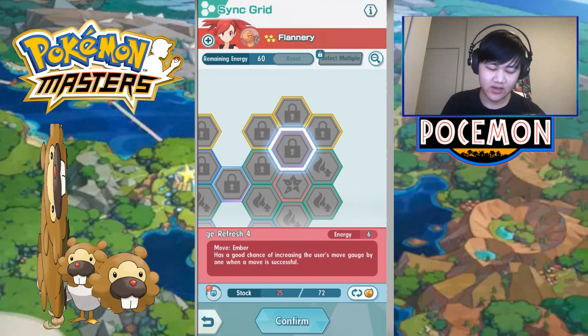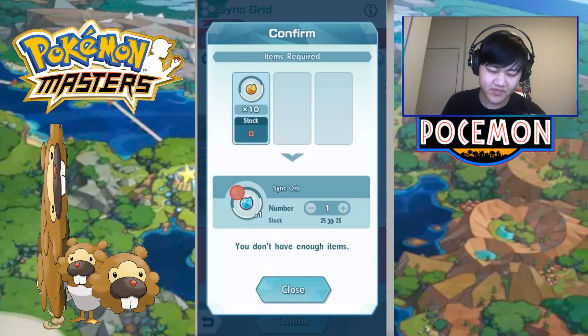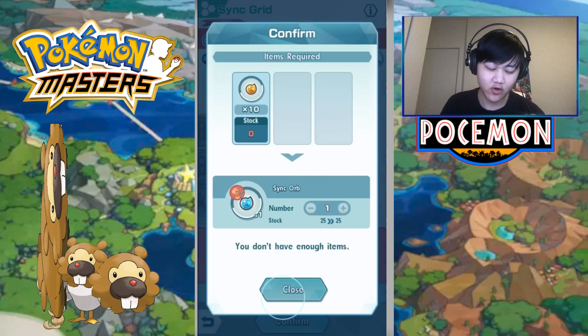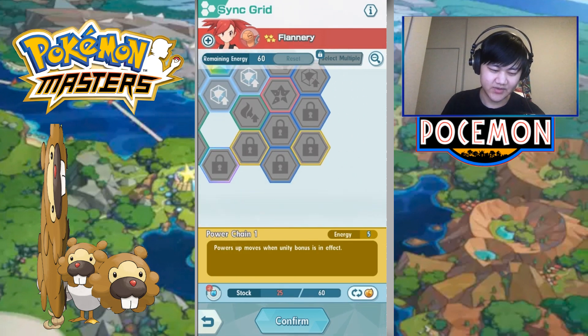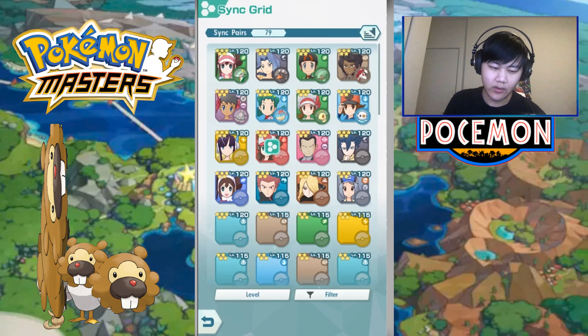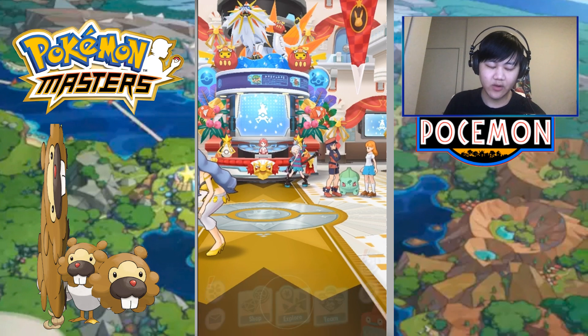Every time you do a match, you have a chance to get things called Sync Orbs. You can also get Co-Op Sync Orbs from co-op, and regular Sync Orbs from single player. You can convert Co-Op Sync Orbs into regular Sync Orbs. You actually need a lot of these — it takes 60 Sync Orbs to unlock just one node. So it's going to take a while. Let's go over some methods to get these a bit quicker.